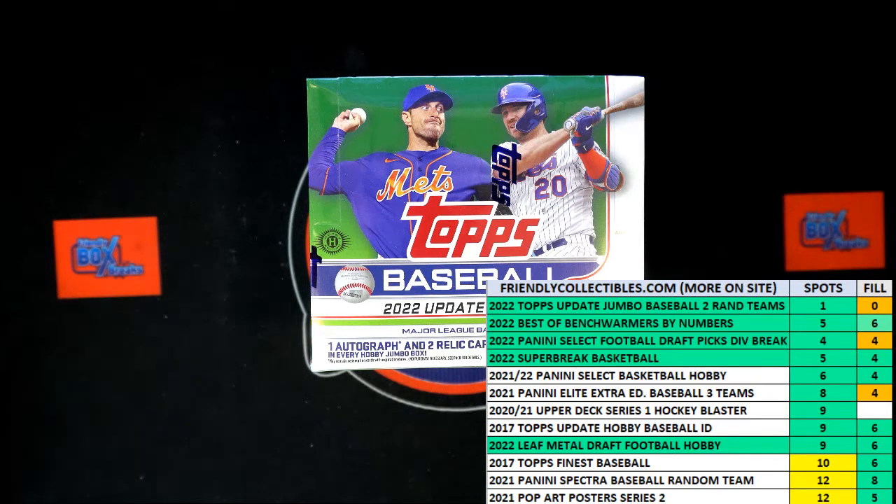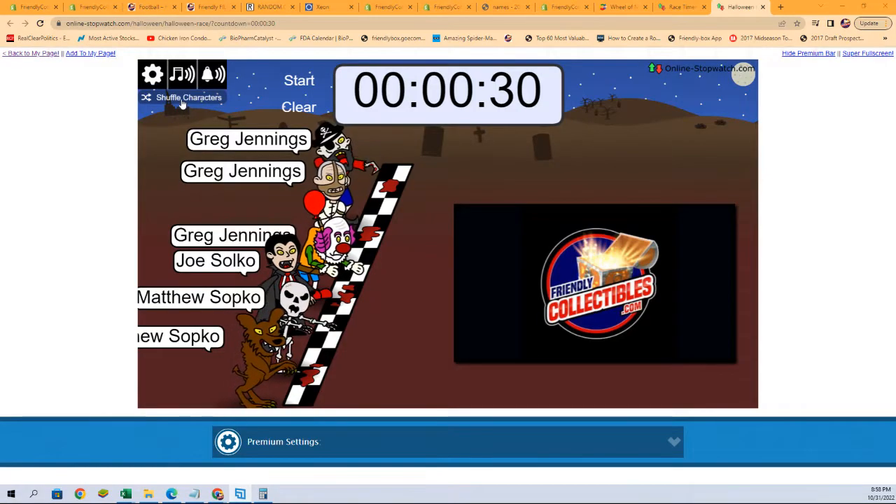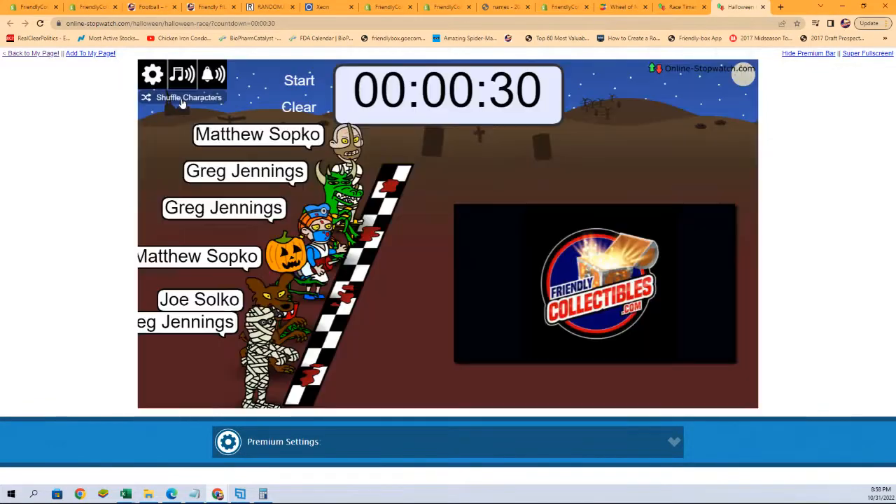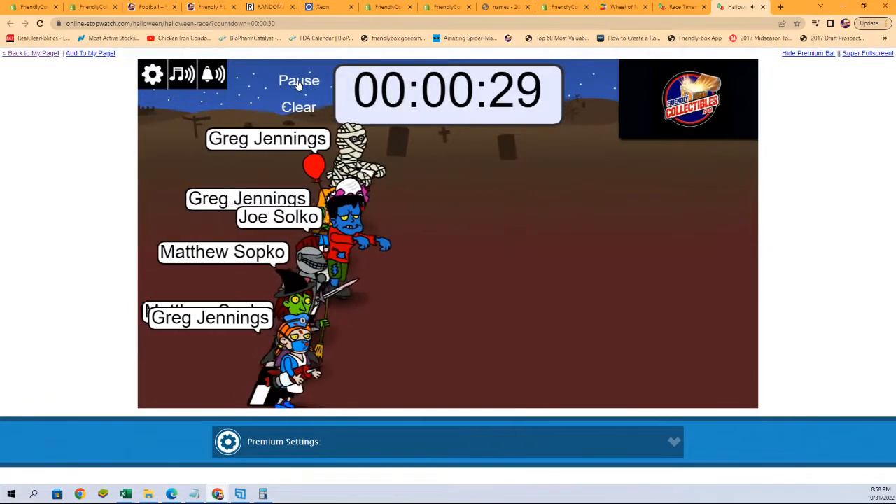All right, so what we're going to do now — we've got our racers at the line. We've got 30 seconds on the clock. We need to shuffle our racers seven times, and then we'll start the race. So here we go: one, two, three, four, five, six, and seven. And they are off.